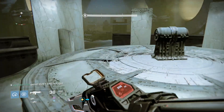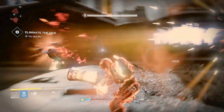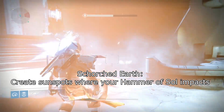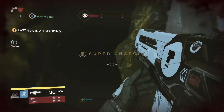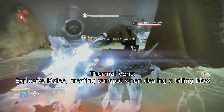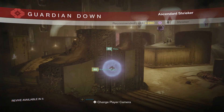Now for the survivability build. For your grenade choose the Thermite Grenade — its purpose is not to deal a lot of damage but to keep enemies away from you, which is very important for survivability. For your Hammer of Sol use Scorched Earth, which gives you the ability to create Sunspots on hammer impact. You can use these Sunspots to keep enemies away. For your Sunstrike melee use Thermal Vent, which lets you create Sunspots upon melee kills. Sunspots are very useful for keeping enemies at bay.